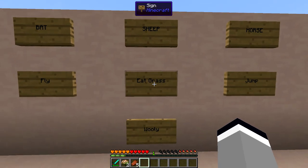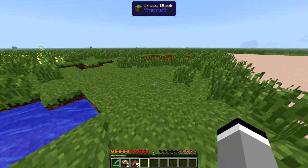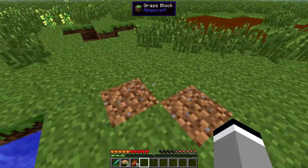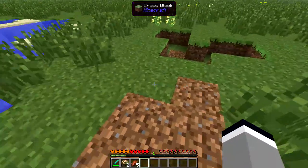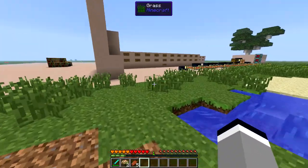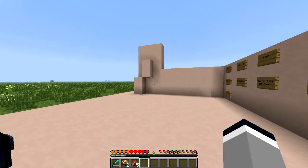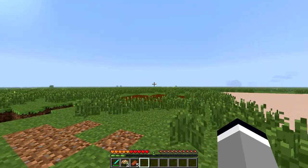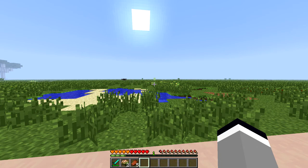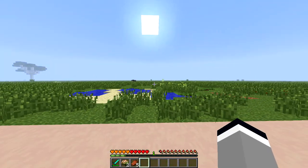The first ability from the sheep is Eat Grass, which allows you to simply right click on a piece of grass to refill your hunger. The Woolly ability is also from a sheep — if it is applied to you, any player can shear you to get some wool. Also, if it is applied to a mob or creature of any type, you will be able to gain wool in the same manner.